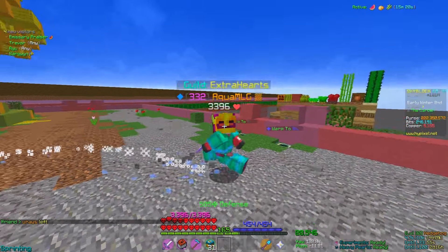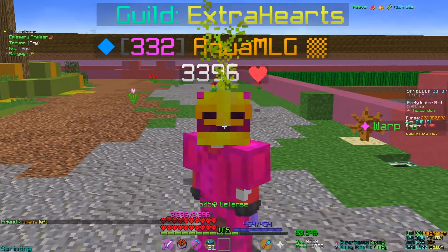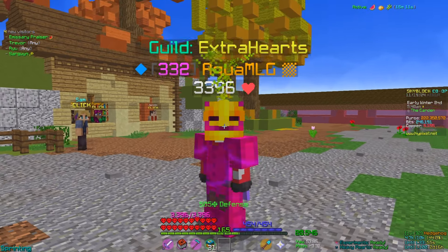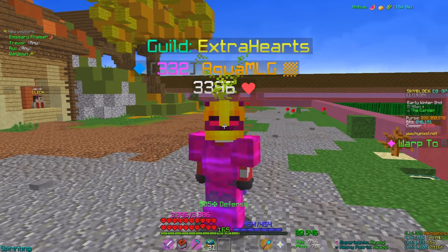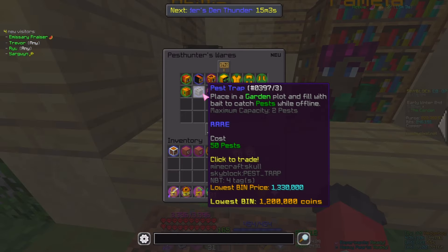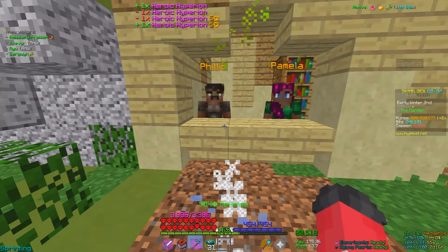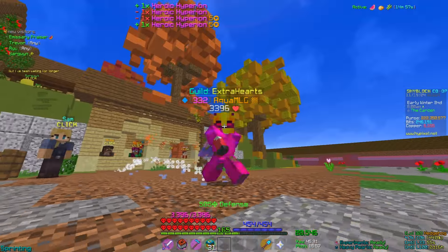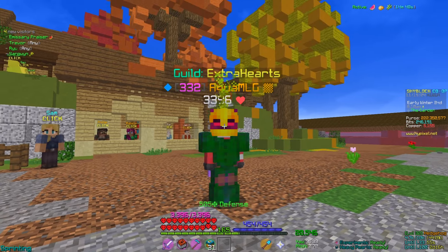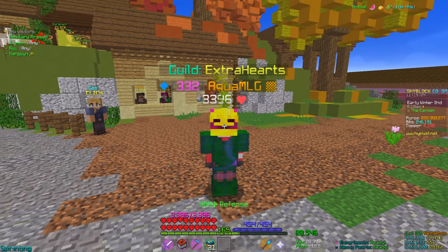Talking about the new Pest - the Field Mouse. The Field Mouse is a special type of pest that can only be caught in traps, and it is quite rare, as you only have a 2.4% chance of it spawning in a Pest Trap, and a 7% chance of it appearing in a Mousetrap. You can get increased chances to find this Pest by reaching Enderman Slayer level 9, as it does have a perk for elusive mobs.